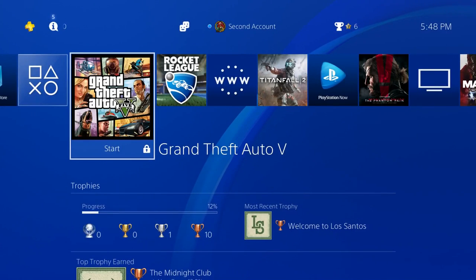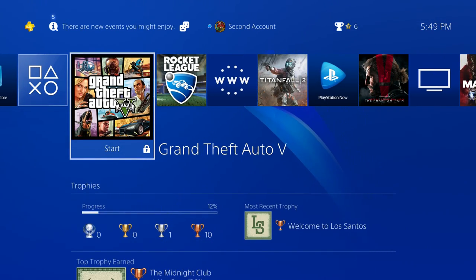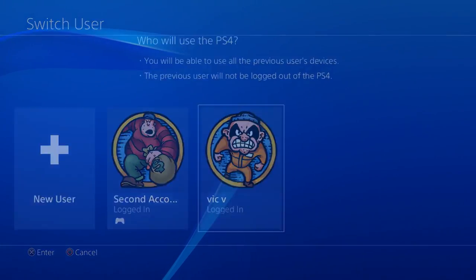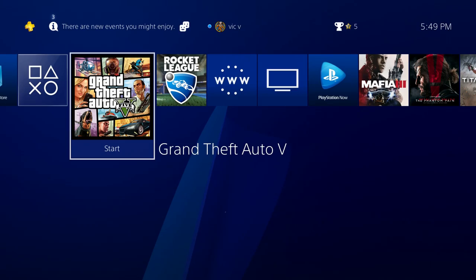Keep in mind that this trick does not work with every game — I tried it on Rocket League and it wasn't working — but it does work for GTA for sure. In order to play your locked games, the first thing you're going to want to do is log into your main account, the account that has all these applications unlocked. I'm going to go ahead and switch to my main account, and then start up the game you want to play, so I'm starting up GTA.